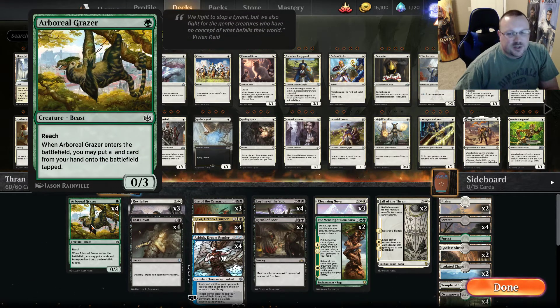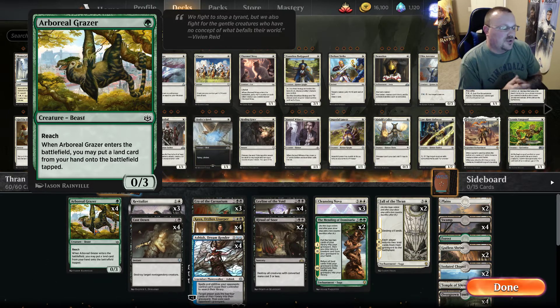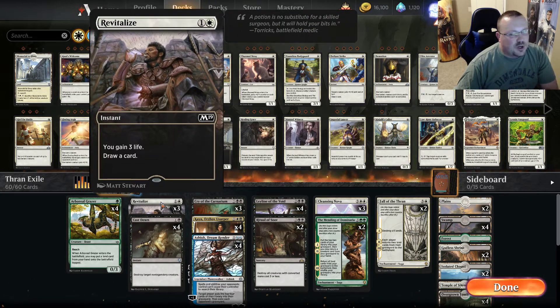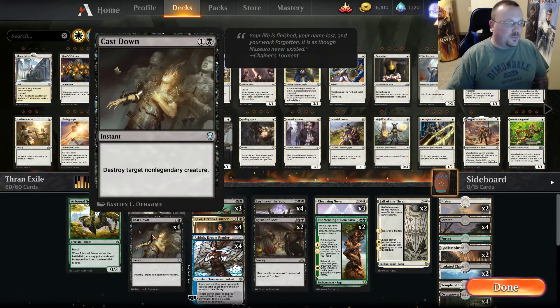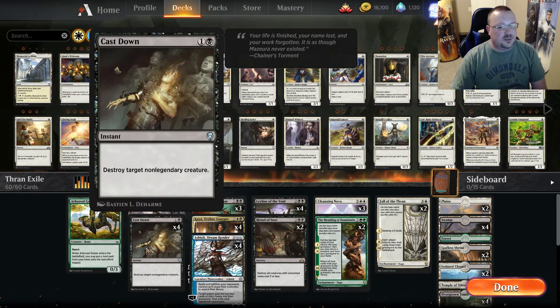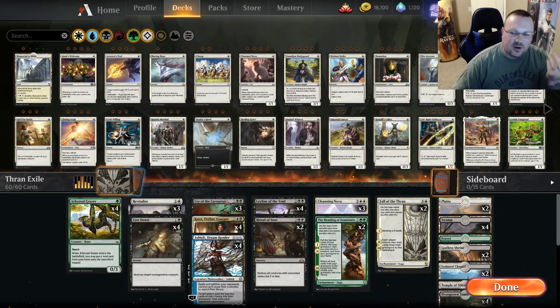We've got four Arboreal Grazer, trying to help us ramp up just a little bit. There's not a lot of big cheap creatures, so the 0/3 actually helps to block and maybe give us some stability against like the two one-drops that are very relevant. We have three Revitalize just to draw a couple cards and gain some life, four Cast Downs trying to kill everything. The problem we do have is with things like Rekindling Phoenix — unfortunately we don't have Contempt, so we just have to kill it the one time and hope that maybe that temples us up into a win somehow. Maybe we cast the Cast Down and Cry of the Carnarium to exile the token or something.